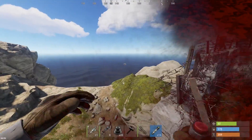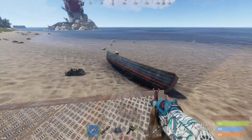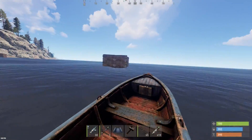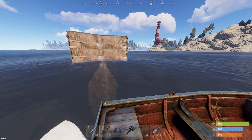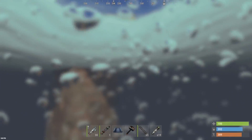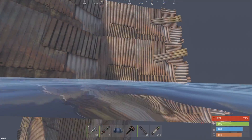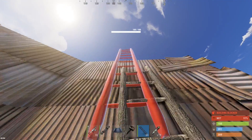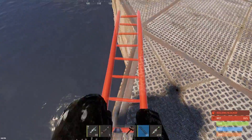Look at that base all the way out there, half underwater - that could be pretty interesting to raid. We're going to take the boat out; it was on the other side of the lighthouse. How is this thing still standing out here? It's like an underwater tower - pretty cool though. We don't even see a front door on this thing. Might have to blast through some sheet metal, or we could wipe it - didn't bring any diving gear though. Let's just blast straight down here; I don't think you can place boxes really anywhere underwater.